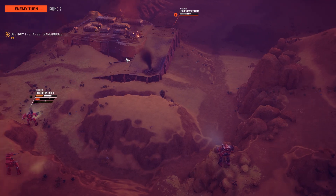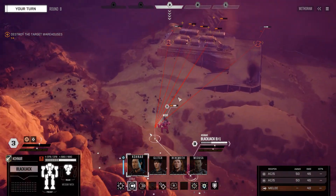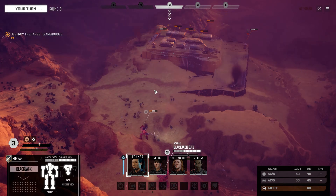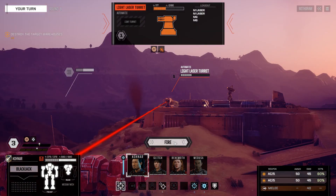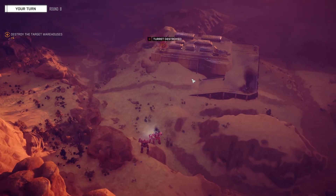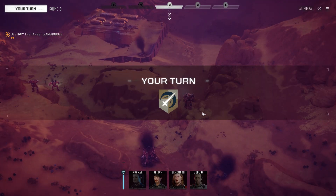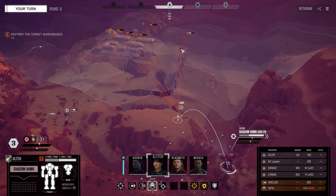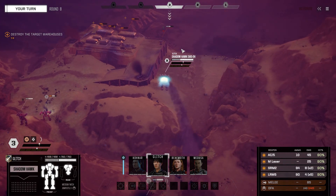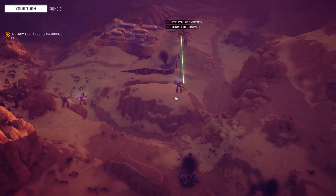Reporting internal damage. Now it's just mopping up. Turret down. I think I'm going to move my Shadowhawk up next. Let's jump there, and fire. I know that was overkill, but still. Now we should be able to just destroy everything.